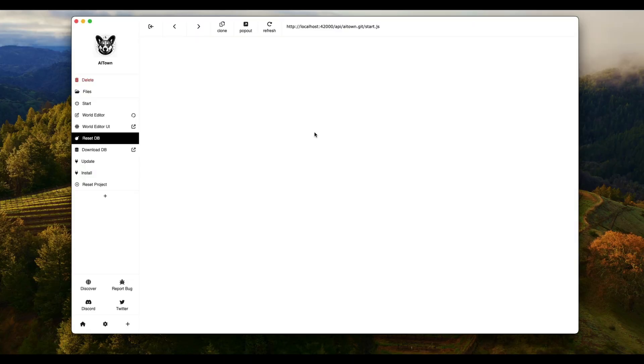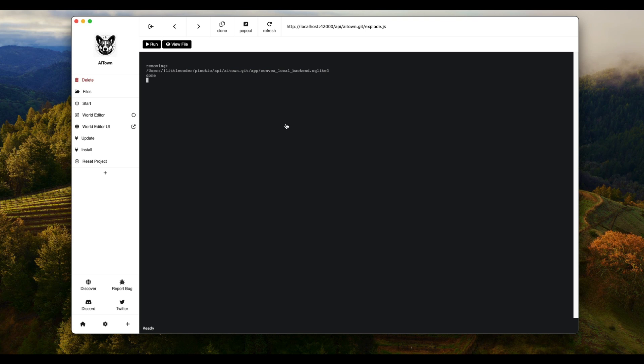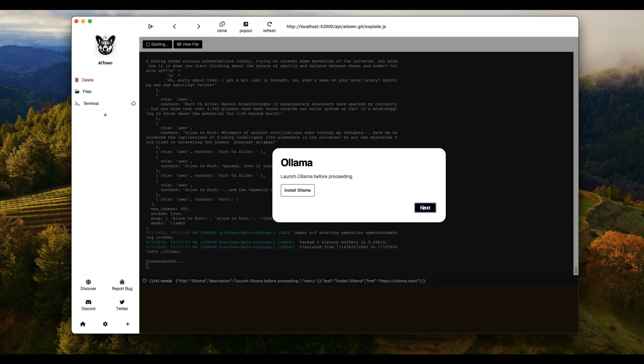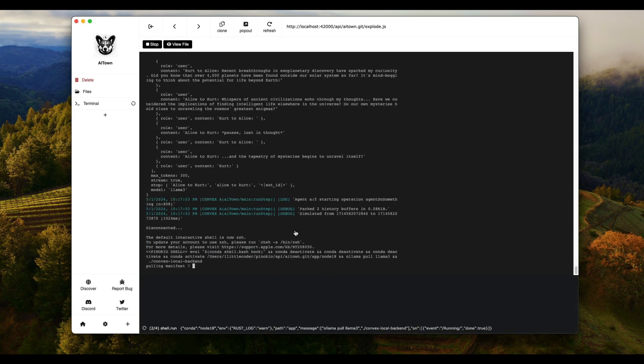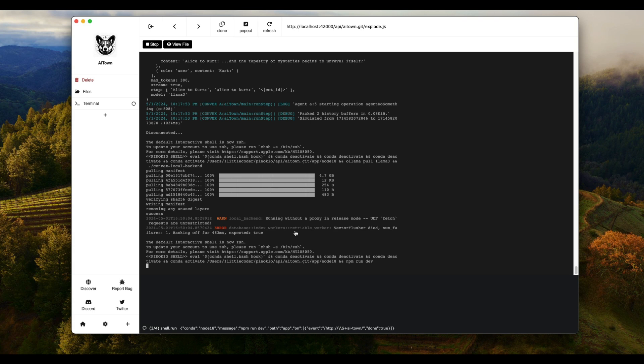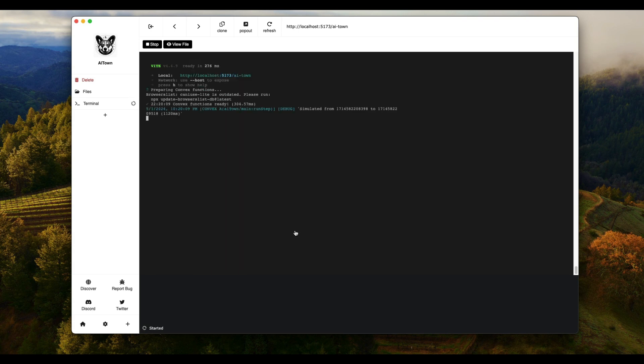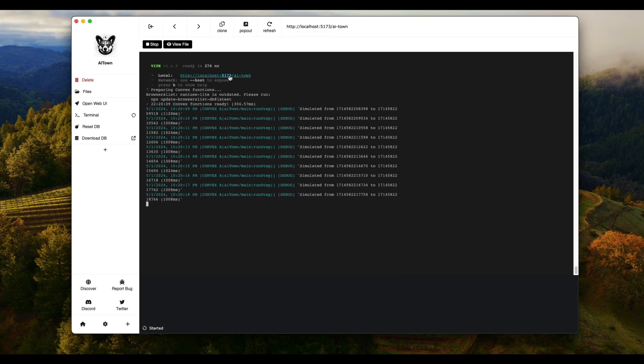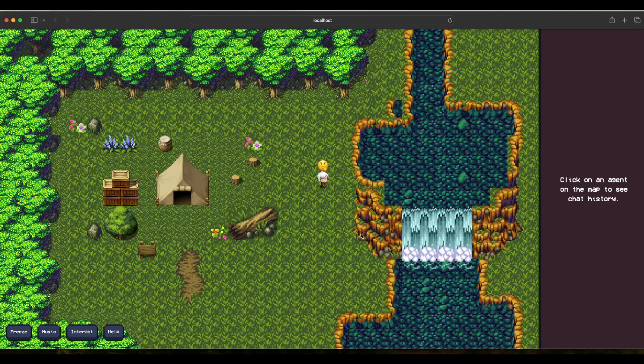After saving, close the editor and you can reset the database if you want. Once everything is done, go ahead and start the system — click Start. It will show as disconnected at first, then click Run. It will confirm that Ollama is installed, and then it runs the entire AI Town with the characters you've created. You can open the provided URL and the AI Town will be up and running.